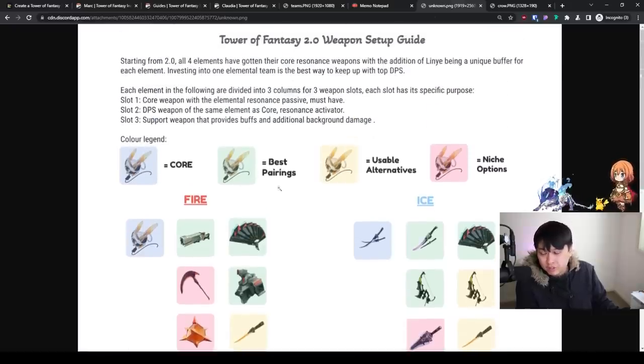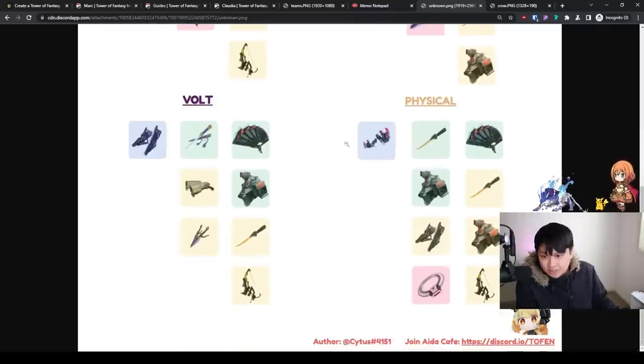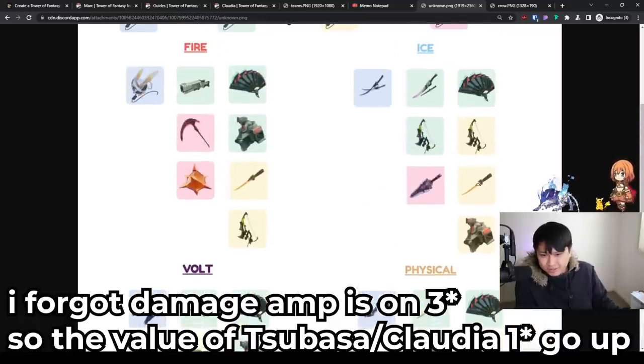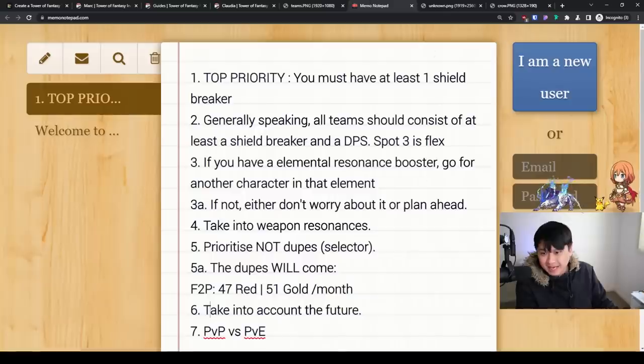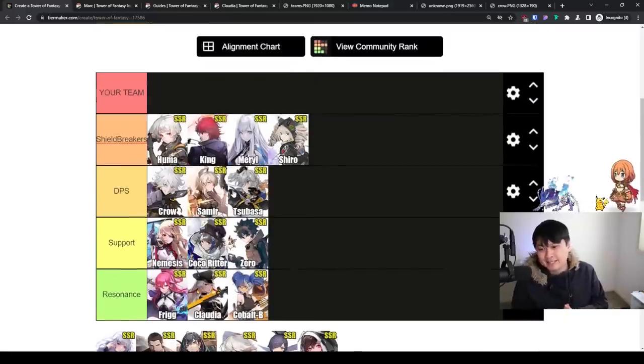Looking at the current 2.0 patch tier list, you can see Mark appearing in several positions. If Mark doesn't come to global, Claudia and Tsubasa become fantastic, suitable alternatives filling that damage amplification role. Knowing all of this and using the philosophies I've outlined, you can finally go ahead and pick your SSR.